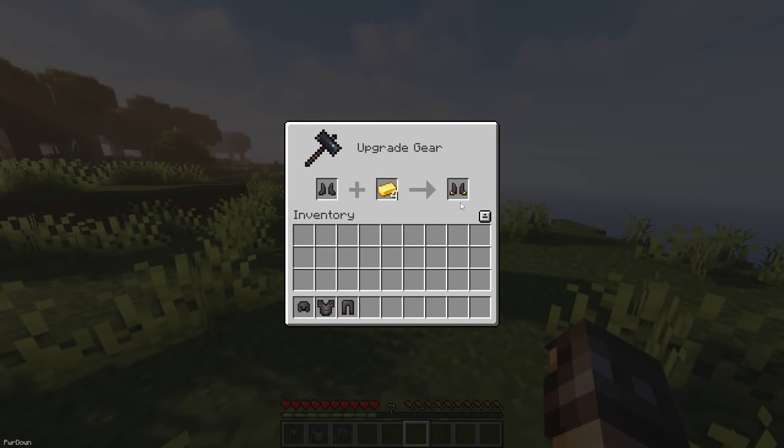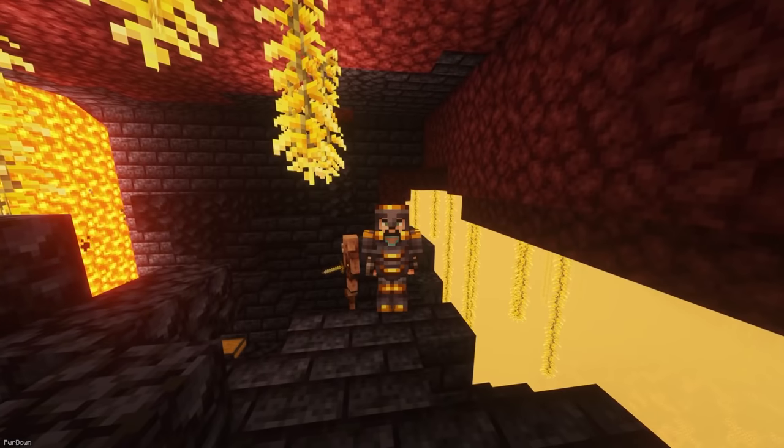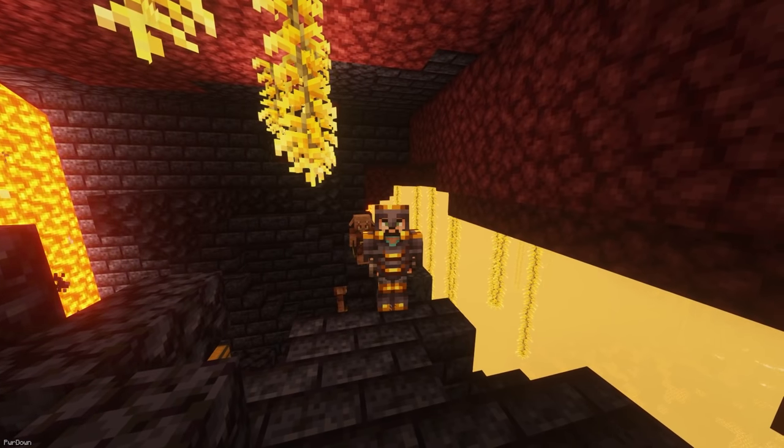Gilded Armor allows you to apply a Gold Trim to your Netherite Armor, which doesn't change any of the stats. Instead, you won't aggravate any Piglins by wearing the armor, and you'll retain all your enchantments too.